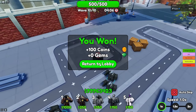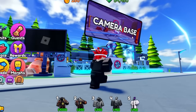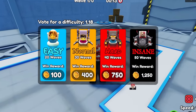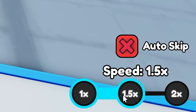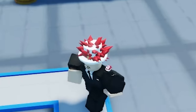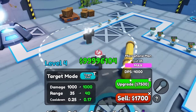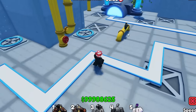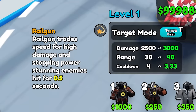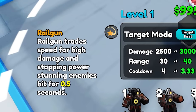Wait, I just realized I was playing beginner mode. At least I can go to my favorite map now - let's go to camera base and start. Now we can play insane mode. Can we do two times speed? Two times speed - give me all that money. This unit - oh, he can only be placed here. This railgun unit trades speed for high damage and stopping power, stunning enemies for 0.5 seconds. That sounds cool.